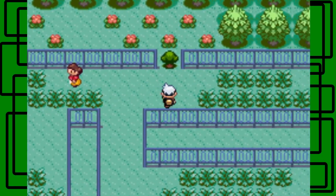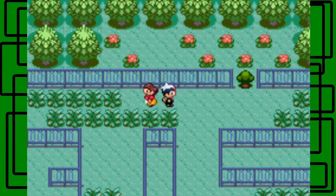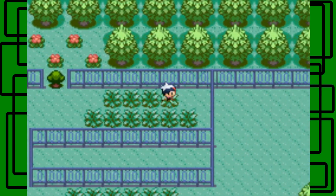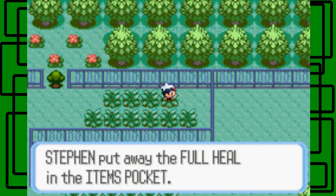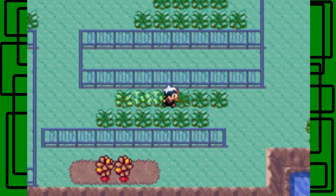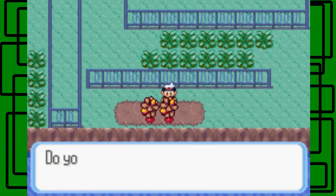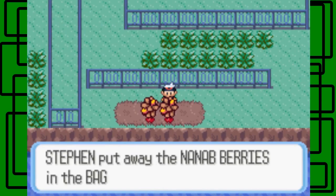There's still one more trainer maybe - I don't have Cut or the right HM with me, so I can't get down this tree. It looks like there's an invisible item probably in that field of flowers. There's a Full Heal - an invisible item, awesome! I thought there might be a hidden item there. And the Nanab berries - we're gonna pick up six more, that's awesome.